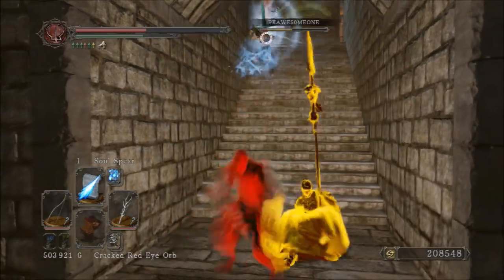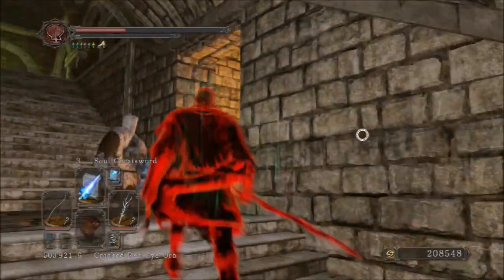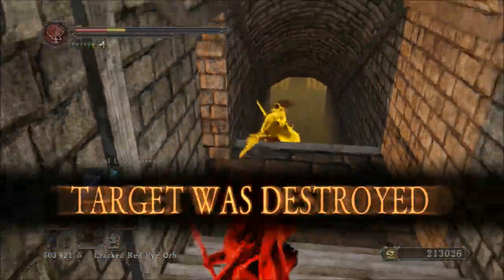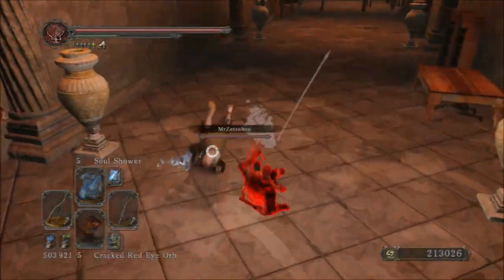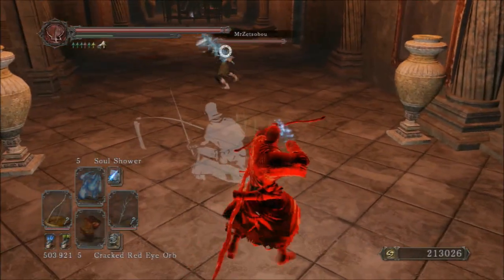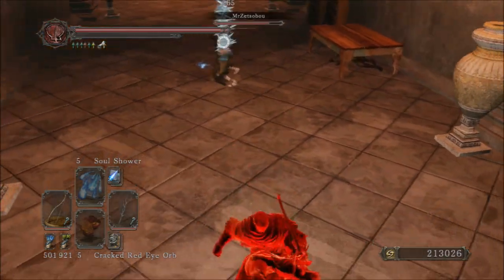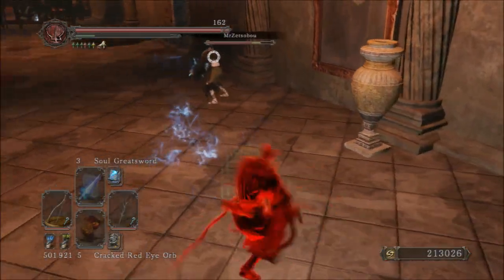Another thing I like about this build that I cannot do on the hotshot is shoot through walls or hit through walls — that's just not something I can do on the hotshot. There's no flame greatsword, and I can't clip through walls with stuff like that. I can do it on the bow cleric with wrath of the gods, I can do it on this build with soul greatsword, and I can do it on a shot in the dark with dark greatsword. Nothing quite like that for the hotshot, though.